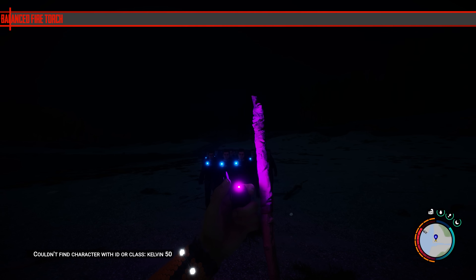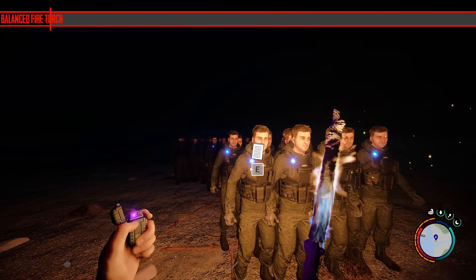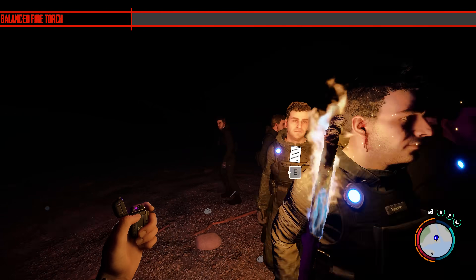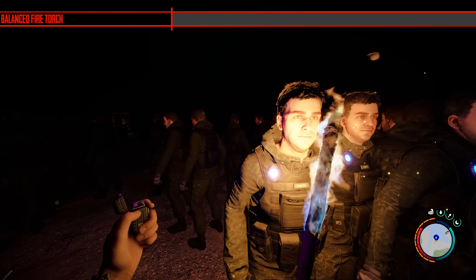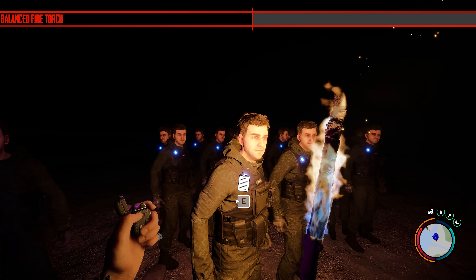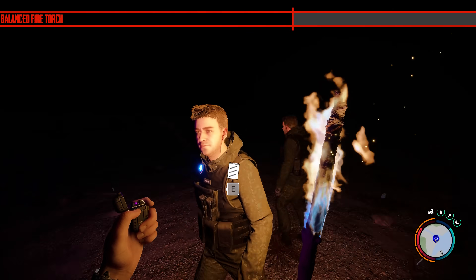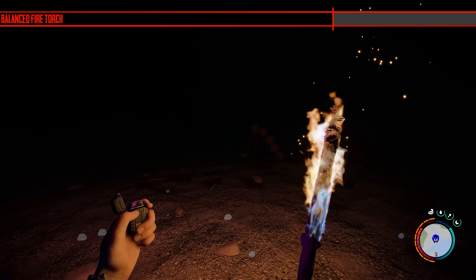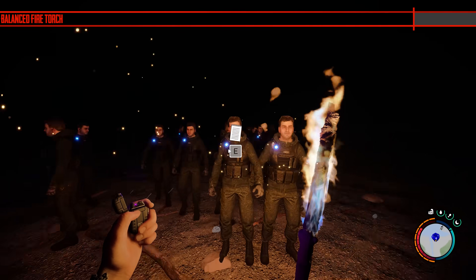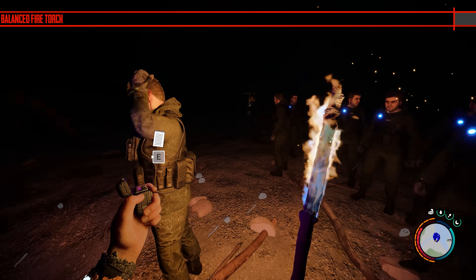The next one is strange. They said 'balanced fire torch.' I'm not a big fan of patch notes that say they've done something without actually saying what they've done. I don't know what 'balanced fire torch' means — does it increase the damage, decrease the damage, make it brighter, make it dimmer, does the cloth need replacing or not? This is more of an issue I have with some update notes: they just aren't specific on what they've changed.